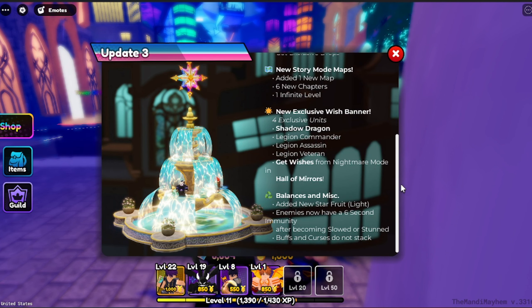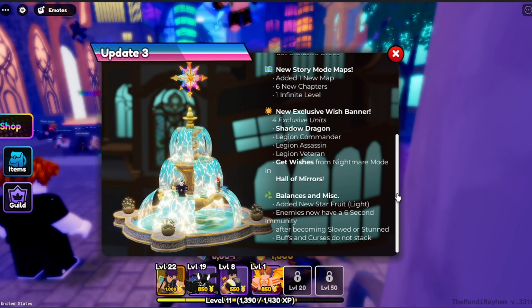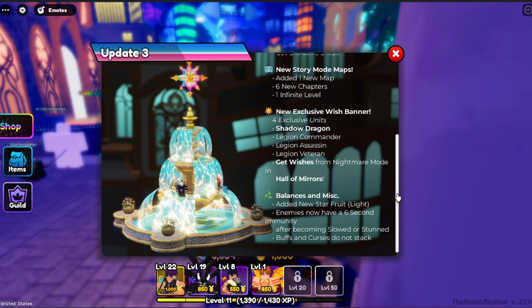New exclusive wish banner — ooh! Four exclusive units: Shadow Dragon, Legion Commander, Legion Assassin, and Legion Veteran. You can get wishes from another boat in Hall of Heroes. Interesting.